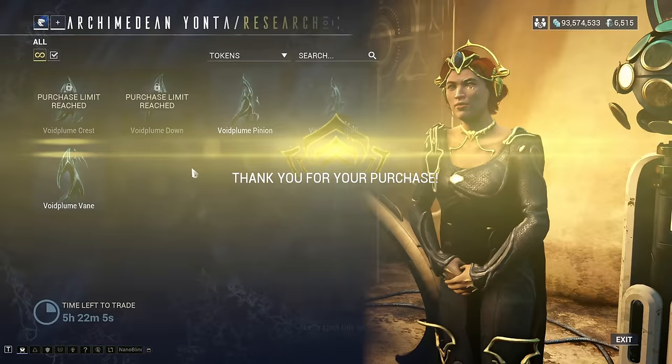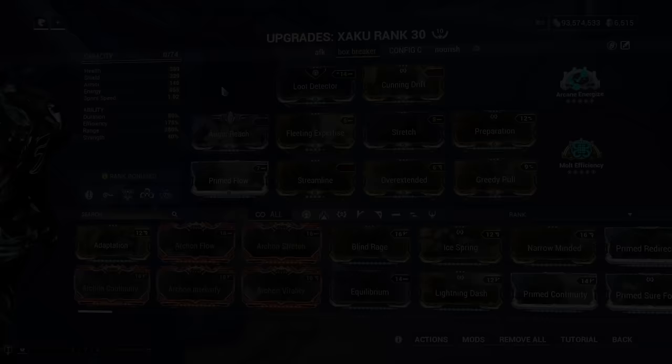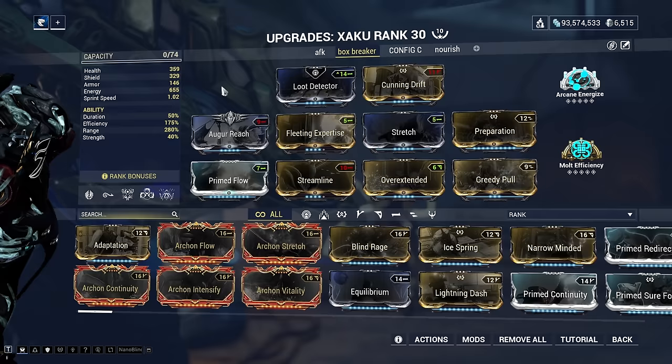Another important resource to farm within the Zariman missions are Entrati Lanterns. You can easily farm these by running Nekros with a Desecrate build that looks like this. I've gone ahead and subsumed Mag's Pull ability with the Greedy Pull Augment to make sucking up loot even easier. You don't want to accidentally miss an Entrati Lantern as they're a pretty rare resource. If you're running this build during your Zariman missions for the Lanterns, press 4 every so often and then use Pull to get as much loot as possible.